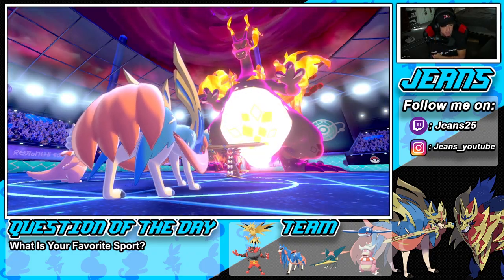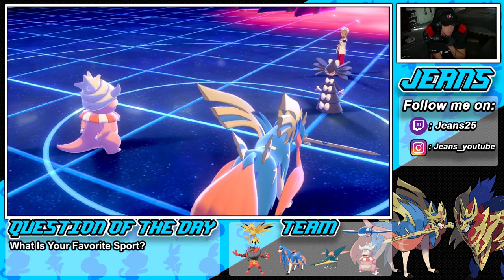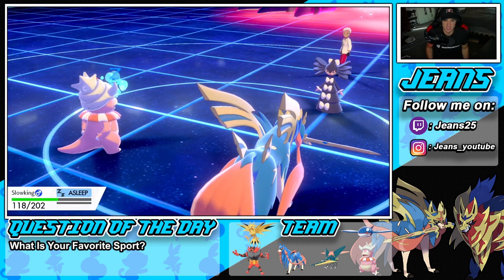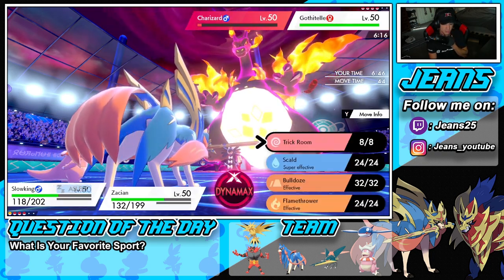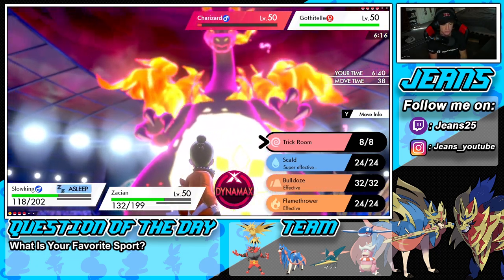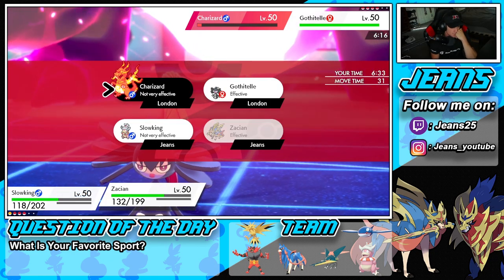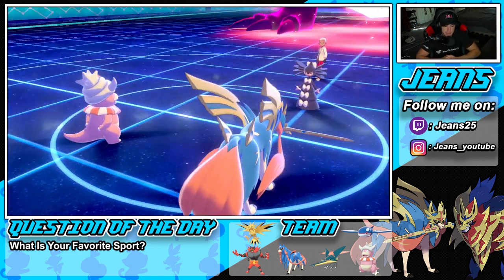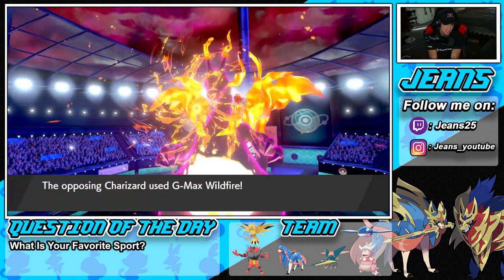Gothitelle goes for Hypnosis — wait, he puts me to sleep?! Come on, that's 60% accuracy and it lands — RNG is definitely on his side. I drop a Behemoth Blade and he takes me out. I'll protect this turn just to try to wake up. God dang it, Hypnosis landing at 60% accuracy — he goes for Wildfire and I soak it up. Hopefully my boy can wake up next turn.